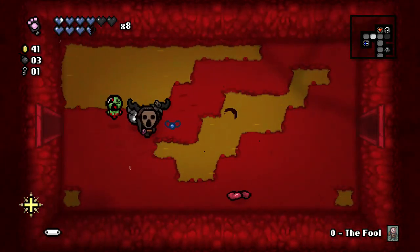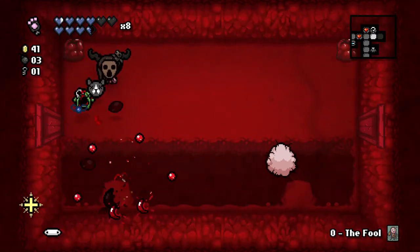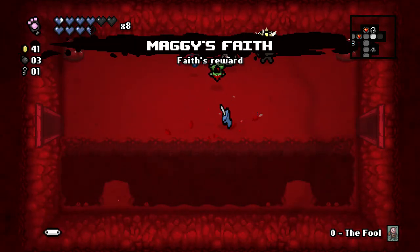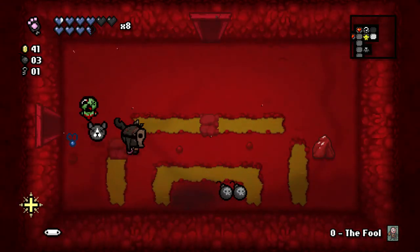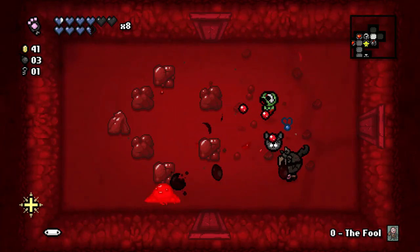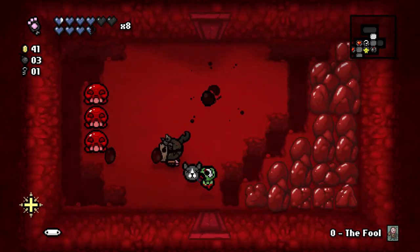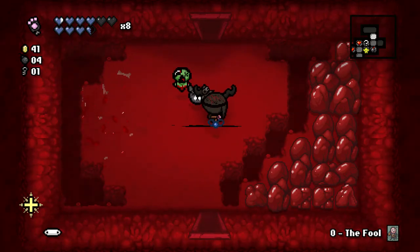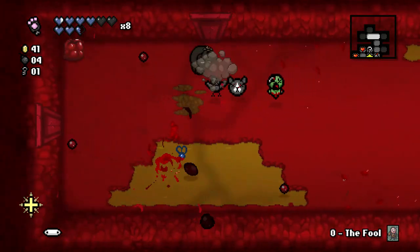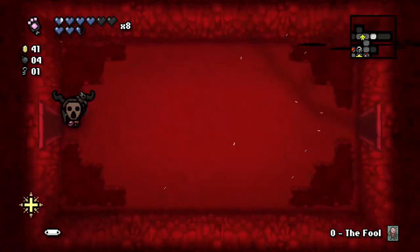I could just teleport out of here — could have avoided fighting that entire room. No problem. I don't really want Pushpin — I'll pick it up just so I've had it, gives us a chance of piercing shots. Mask just saved me from some damage there. Mom's Pearl — I believe that increases chance of finding soul hearts.